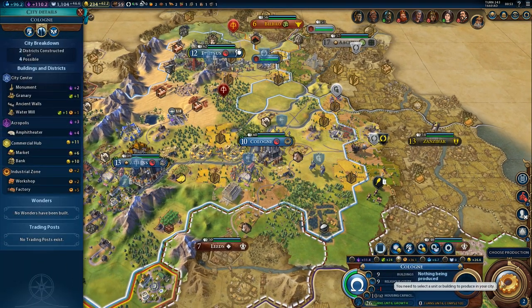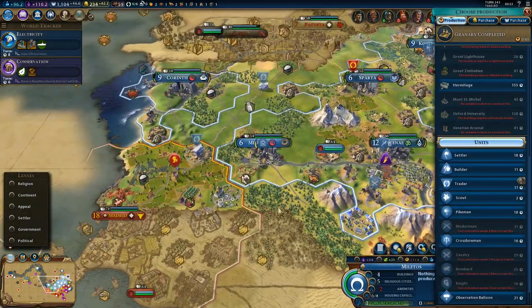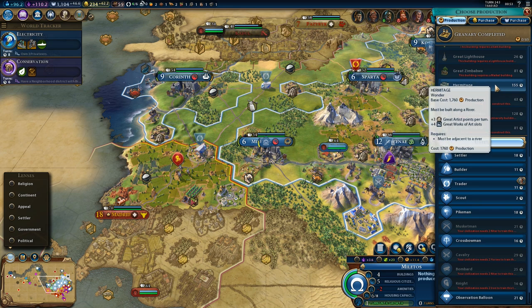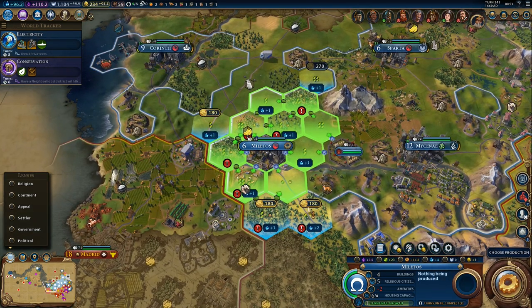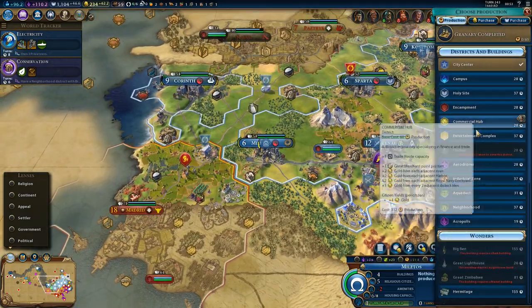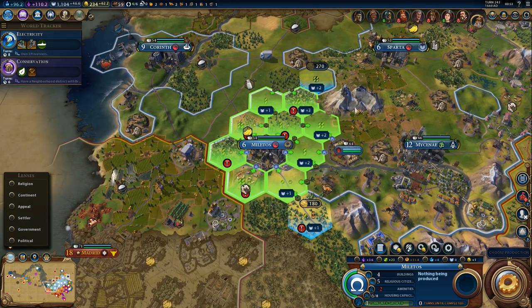What's our next production? We should probably get a spy. I'm leaning towards building a campus — I'd have to buy a tile to maximize it. There's a holy sight with plus three faith, mostly because of the natural wonder. I think we'll get a holy sight.